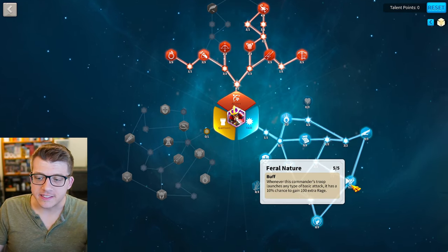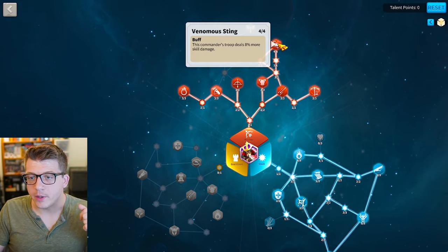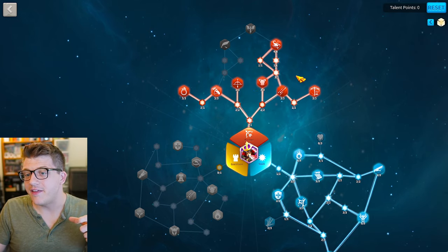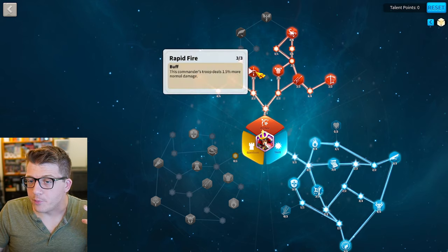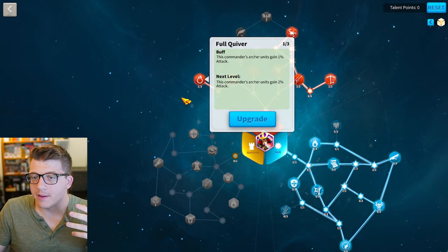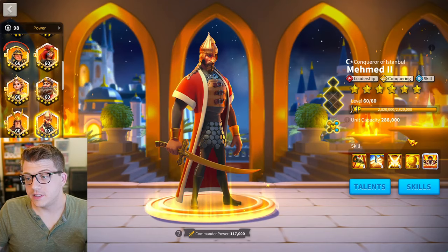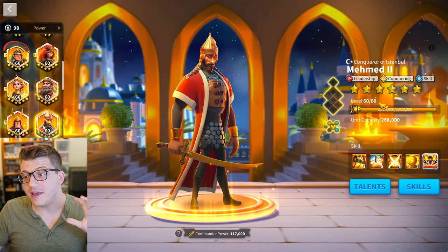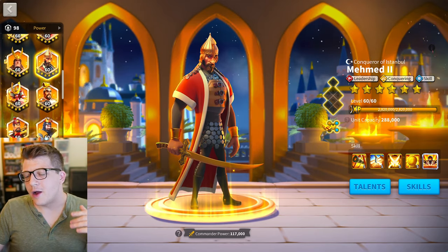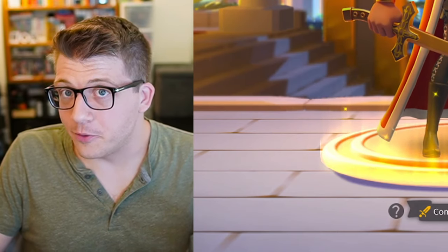For Kusunoki's talent build, get Feral Nature in the skill tree, grab Venomous Sting for 8% more skill damage, Razor Sharp for more rage each turn, and in the early game put three points into Rapid Fire for more normal damage, with a few leftover points for Full Quiver. Another great early game AOE commander is Mehmed — a gold key tavern legendary. I don't recommend putting legendary universal sculptures into him, but his active skill even without expertise deals good damage to up to five targets.